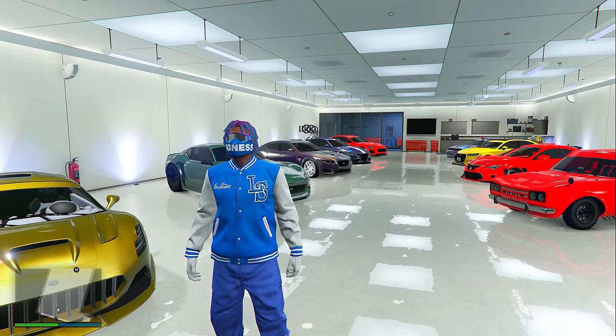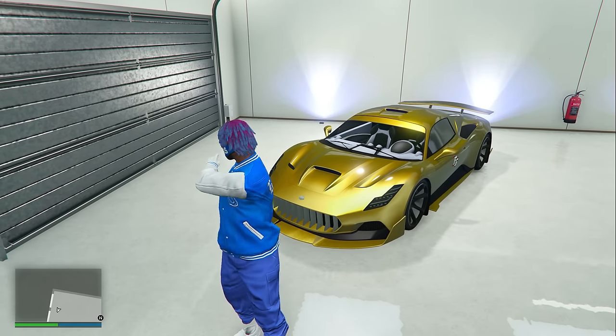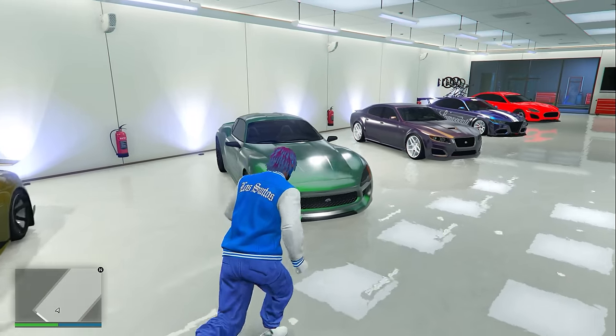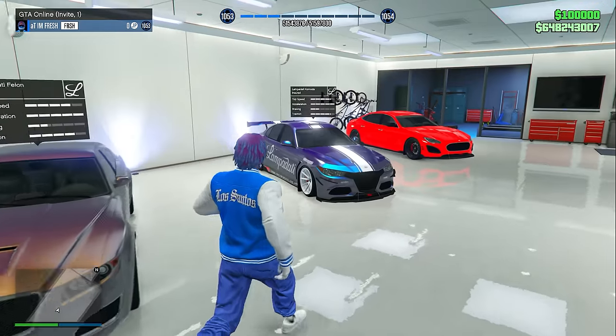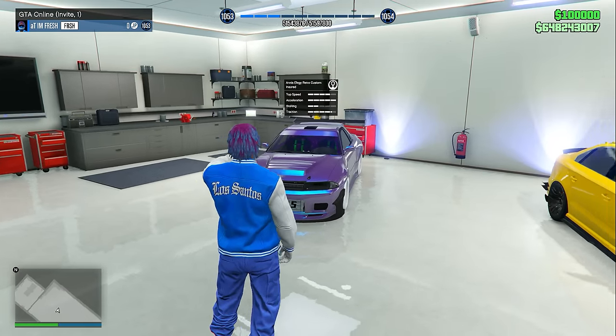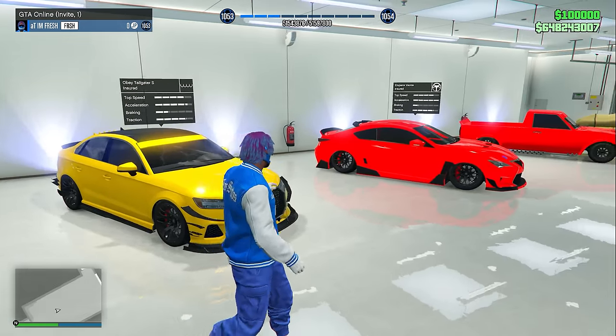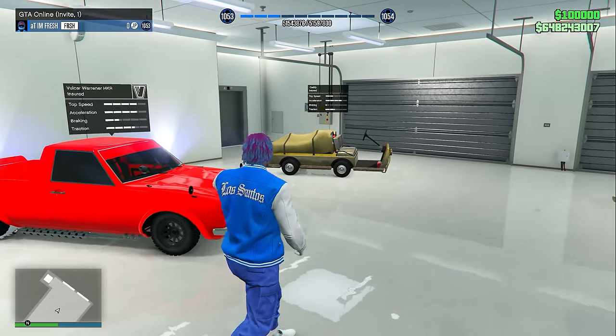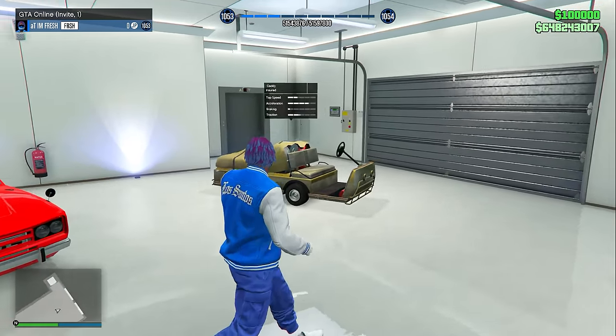Inside my third Eclipse penthouse garage, the left side is all Lampadati vehicles: the Corsita, the Ferro GT, the Felon, the Lampadati Komoda, and the Lampadati Cinquemila. Across from that we have the Elegy Retro Custom, the Obey Tailgater S, the Emperor Vectre, the Völkner HKR, and also an all-gold Caddy.